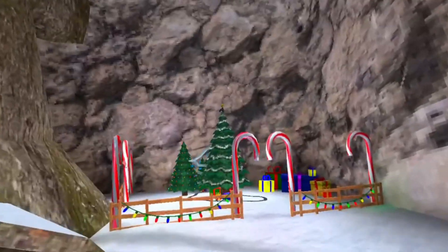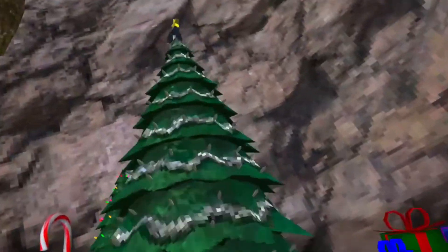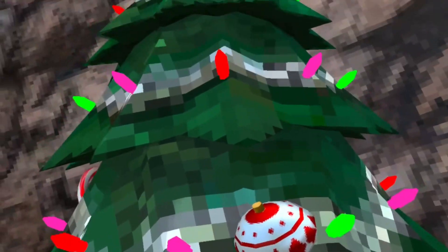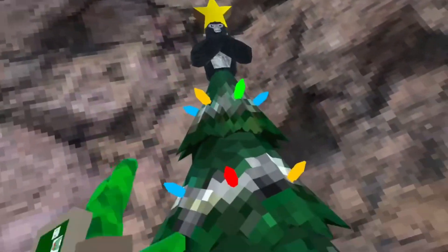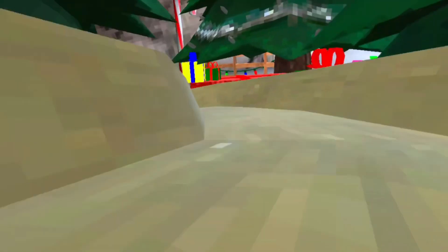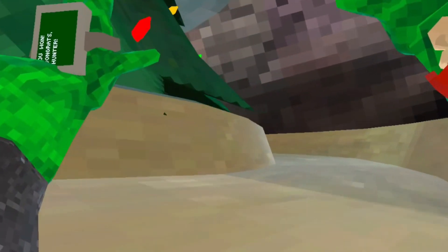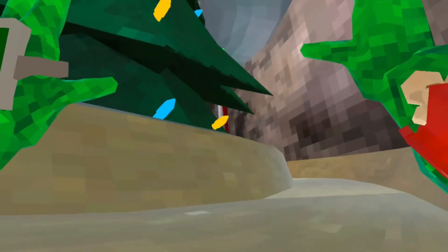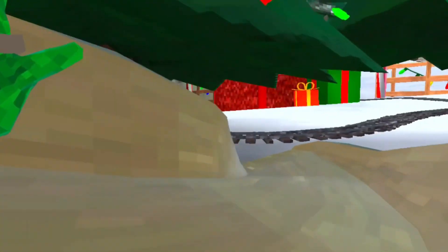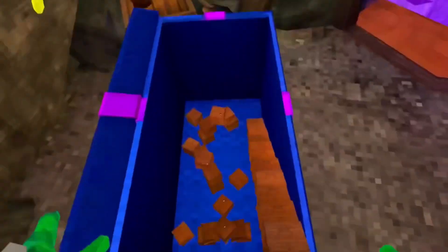There are some ornaments around all the maps and you can put them on the Christmas tree. When you do, the lights will light up and the gorilla on the top will spin. Plus, down the Christmas tree there's a slide where you can slide down and have fun.